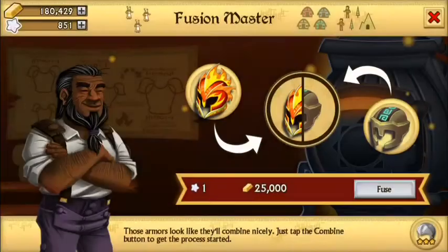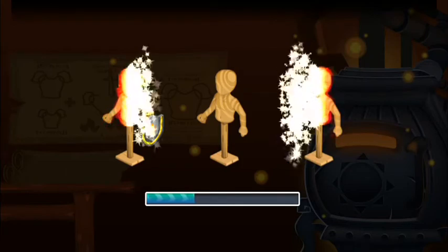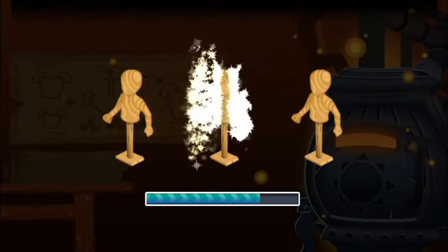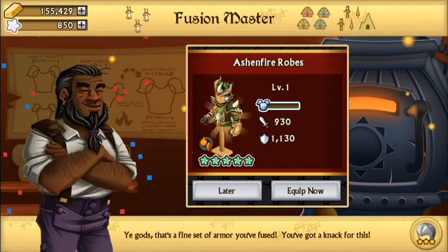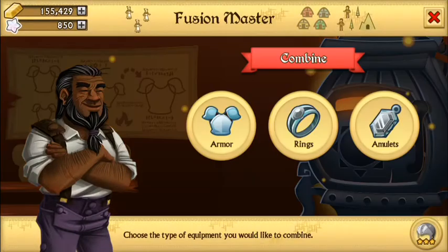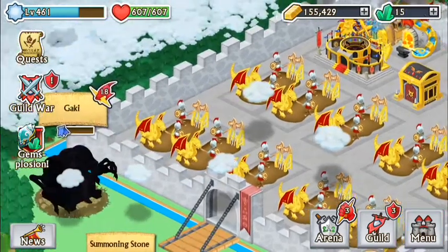Okay there we go, let's see what we get. Ravage, ravage, ravage, ravage — what is that? Oh, an Ash and Fire! Okay. Well, there's your epic fusion guys. That's about it for this episode — thanks for watching guys, like, comment, subscribe, and I will see you next video.